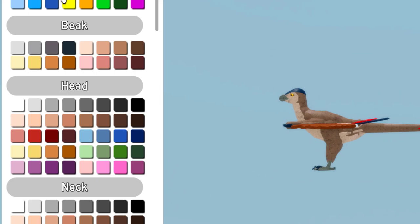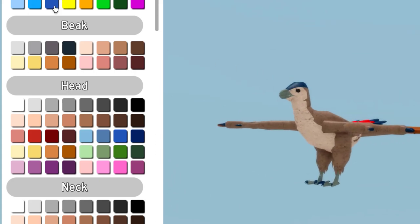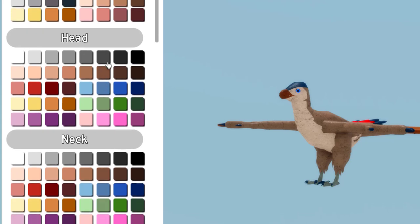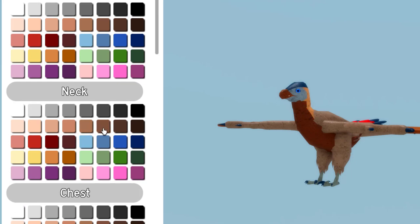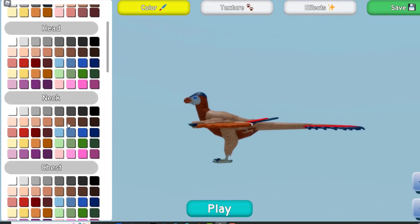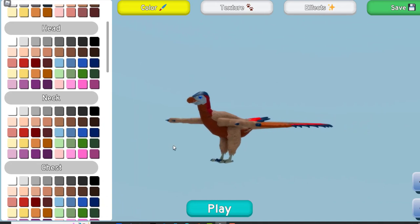Let me just do the colour very quickly. For the eyes, I'm going to make them blue. For the beak, I'll keep it like an orangish colour. For the head, I'll go blue. Neck blue. Chest brown — nah, I can't do this. Maybe make the neck the same original colour.